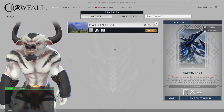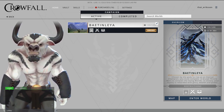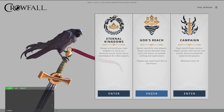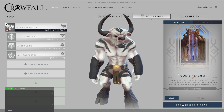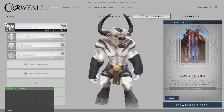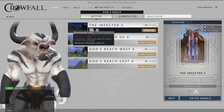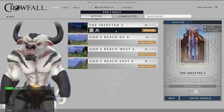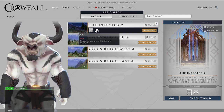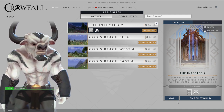Further on campaigns and worlds in general — you can select a few different types of places to play. Going back to home, you have God's Reach, where you'll do most of your leveling as a new player. You can get from level 1 to 30 by doing the new player experience and grinding out the last half. You also have the Infected, which is level 15 minimum and PvP is enabled, but you do not get fully looted if you die.